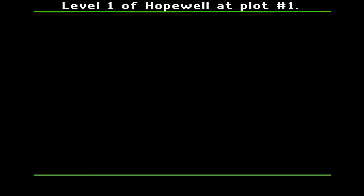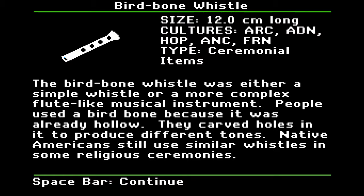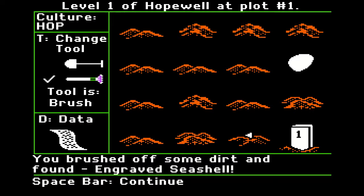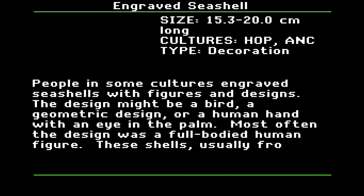Bird bone whistle — wow, see there's all kinds of stuff in here. A bird bone whistle was either a simple whistle or a more complex flute-like musical instrument. People used a bird bone because it was already hollow — that's a good idea. They carved holes in it to produce different tones. Native Americans still use similar whistles in some religious ceremonies. Interestingly, Freedom — a later disc — uses more offensive terminology for Native Americans.